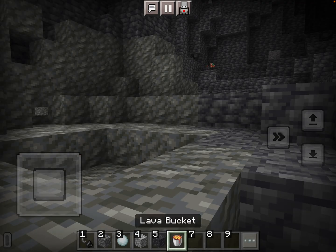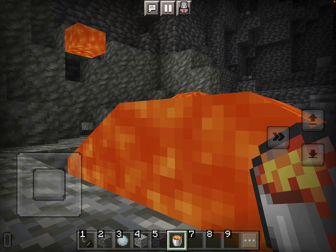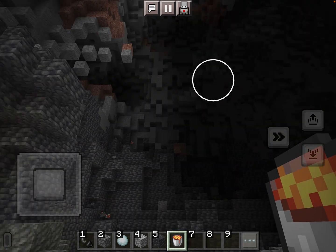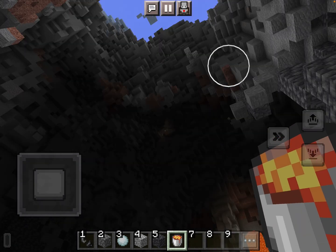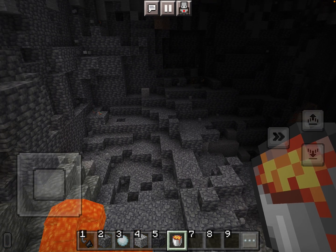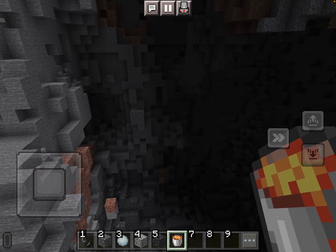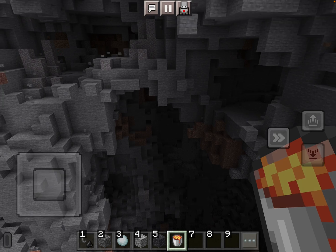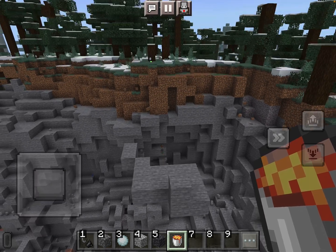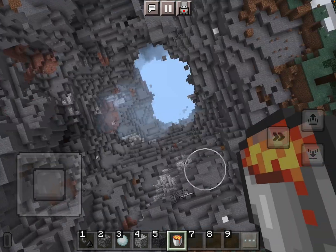Why are you putting lava down there? Let's just drop some more TNT now and it will automatically explode — run! It's gonna burn. Lava doesn't explode, but the lava will light the TNT on fire. We gotta drop the TNT first — let's get out of here! We made quite a big cave, didn't we?